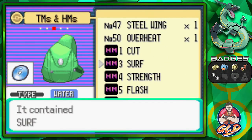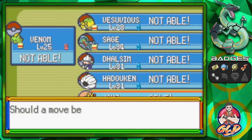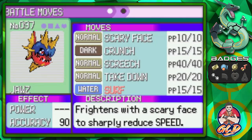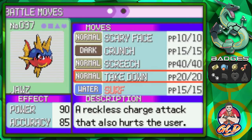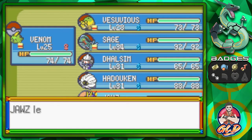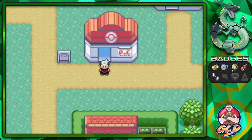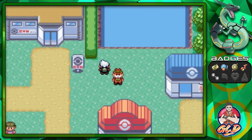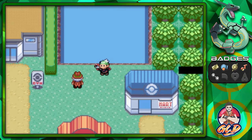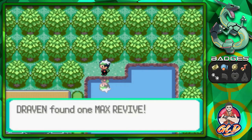In our last episode we finally got the Surf technique, and this gives us a chance to use Jaws right there. Let's go ahead and take away its Takedown attack — don't necessarily need it right now. There we go, Surf for the win. Now that we got Surf and can surf, let's go ahead and take advantage of it.